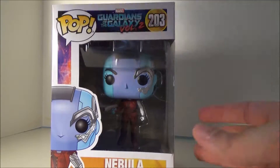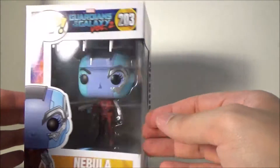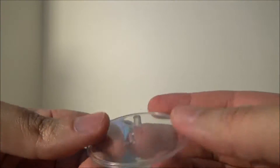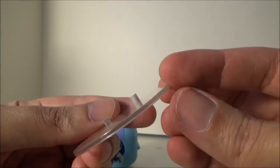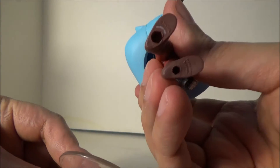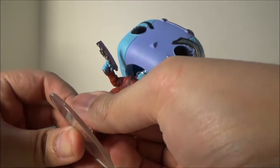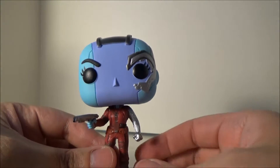I keep making that complaint every time I do one of these reviews because I really want them all to have display bases — why do some and some don't? Can't there be a standard? But I'm going to stop making that complaint. Let's go ahead and open it up and take a closer look at her. Nebula has these bases which are supposed to be one-size-fits-all, with a small peg and a bigger peg — whichever one applies to you.